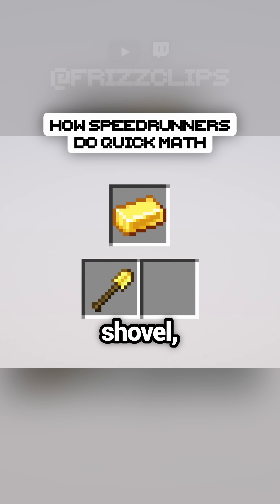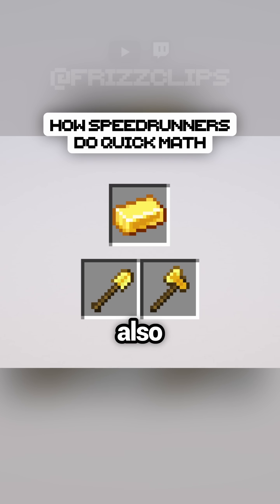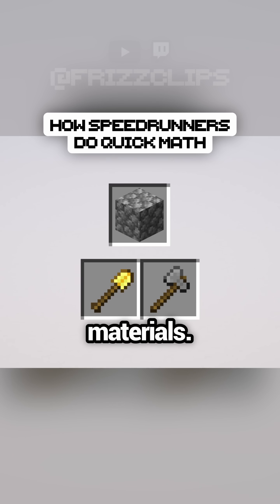Gold is usually used to craft a shovel, but if you don't have enough iron to make an axe, gold is also an option if you have enough. You can also dig down and mine stone to craft an axe if you have limited materials.